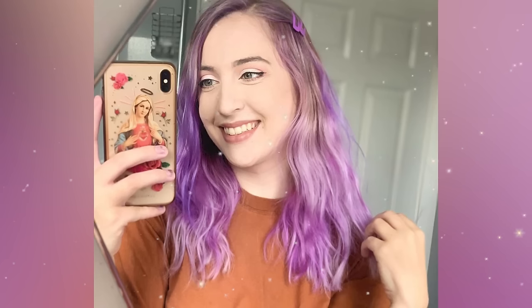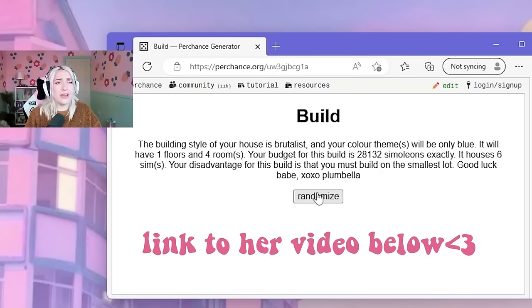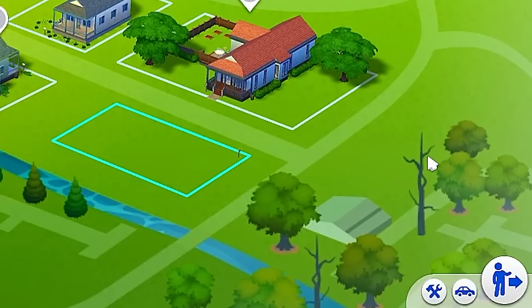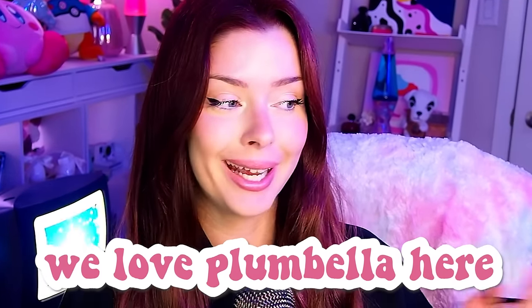Once upon a time, there was a super adorable, funny, hilarious, and smart villain in The Sims 4 community who goes by the name of Plumbella. And Plumbella has created a build challenge so torturous that only the bravest of builders have attempted it. The community has spoken and nominated me as her next victim. Despite my fear, I have no choice but to oblige. That was a joke, by the way. Sometimes I really can't tell if we got that across. I also messed around a little too hard with the lighting in my room on this video, so apologies.